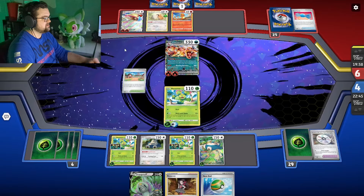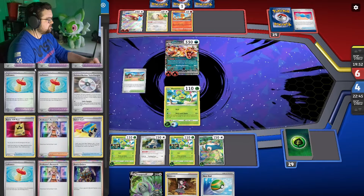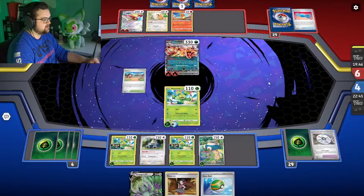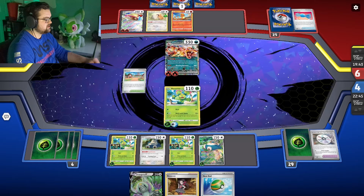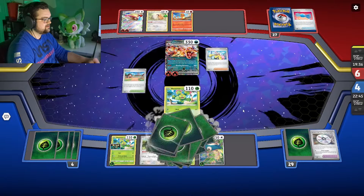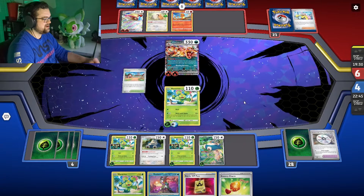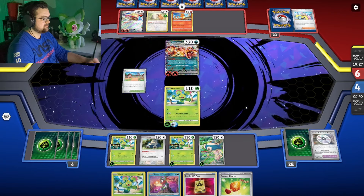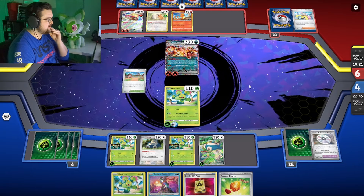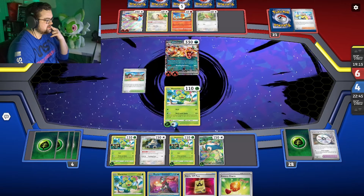Probably a good idea to power up that Pidgeot to be honest — it does one-shot us if we don't have a Bravery Charm. I only discarded one, so I should still have another few in there. What does 120? I have to imagine he's going to take a knockout. Another Iono — good Iono actually. So now we got that Bravery Charm. Thing is, all my Maractus have EXP Shares on them, so guess we'll see.